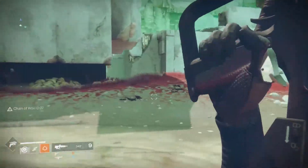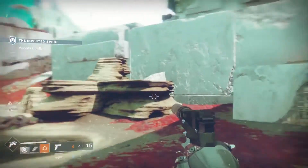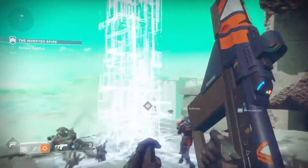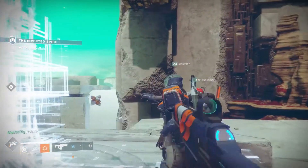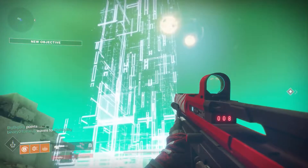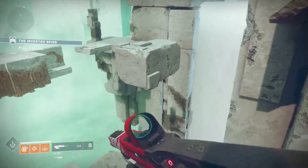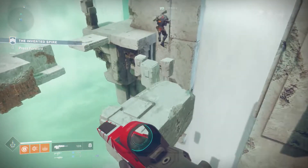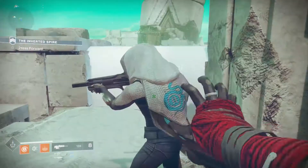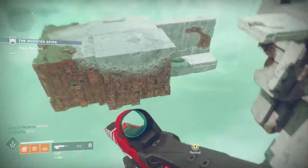Nessus is this unstable planetoid that is being taken over by the Vex. They are essentially terraforming this planet from the inside out, and it has these really amazing cliff faces and incredible vistas. We're not going to just make you look at them — you're going to have to interact with them. In the Inverted Spire, you're going to be jumping on some of these cliff faces from block to block, seeing the amazing environment, and then man-cannon your way across half the destination before you can finally get to the Cabal drill site.